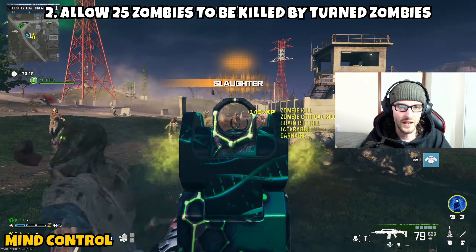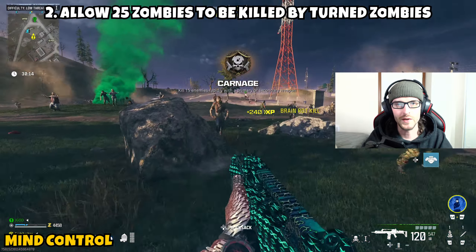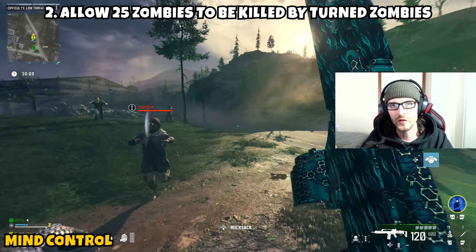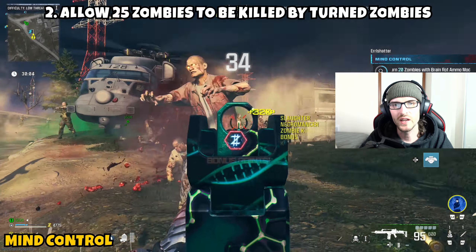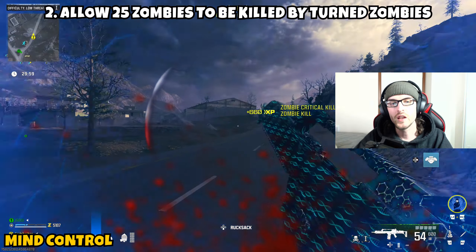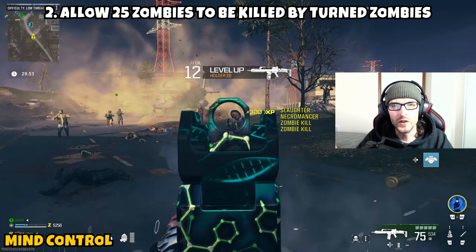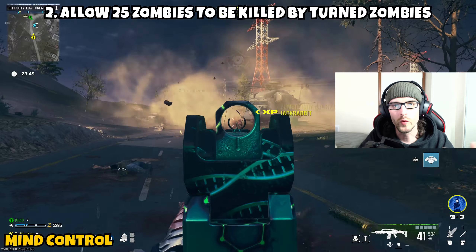That will give you a better turnaround for your turned zombies getting the eliminations. If you turn a zombie but then stand there shooting all the zombies around it, it's going to have a hard time getting the eliminations you need and you'll probably end up turning way more than the 20 zombies required. So definitely allow each turned zombie to get as many eliminations as it can before it disappears — that way you'll likely knock out Part 2 before you even complete Part 1.